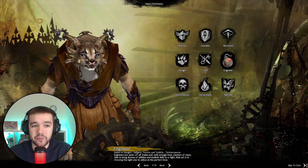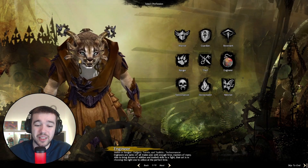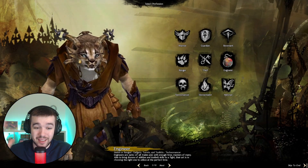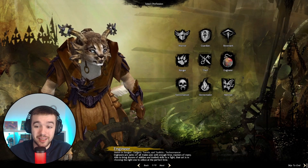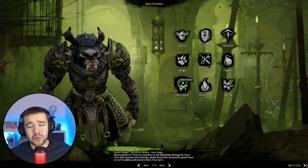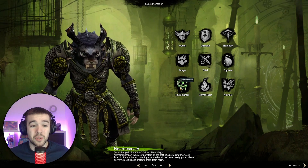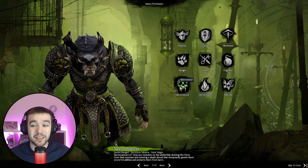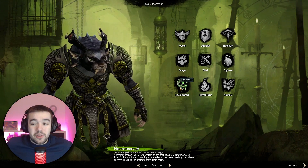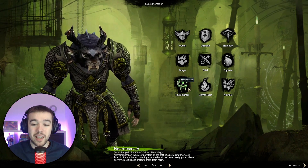Engineer is very different from other classes in other games. Basically, Engineer can summon toolkits so you get new weapons. It's quite cool — you can summon robots. Typical engineering stuff. Necromancer is all about death spells. You can use a two-handed sword build where you're like a Reaper, running around killing with a two-handed sword — that's my favorite build. But there's also the typical Necromancer builds with throwing curses.